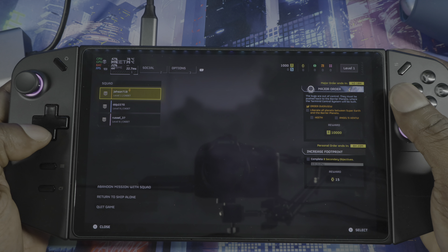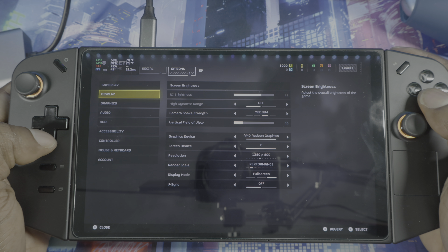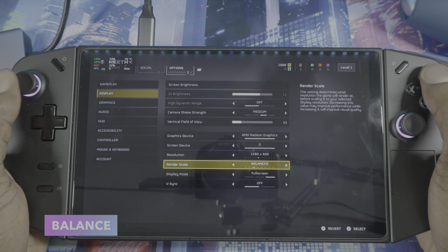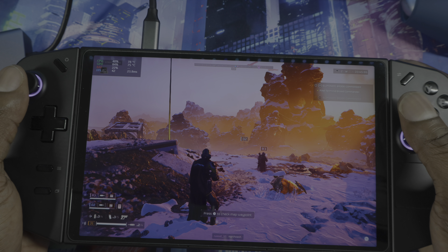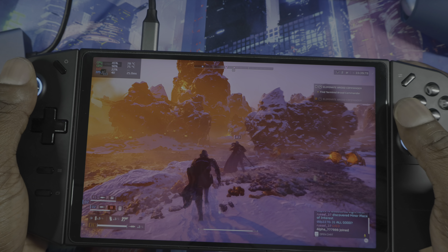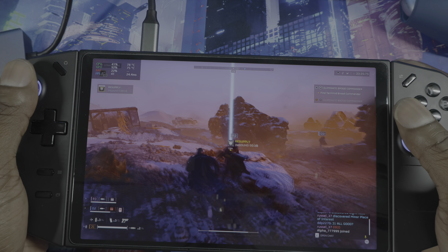All right, let's try Balance mode. This looks much, much better — I'm at 42 fps. Balance might be the way to go; you get an average of about five more frames compared to Quality.